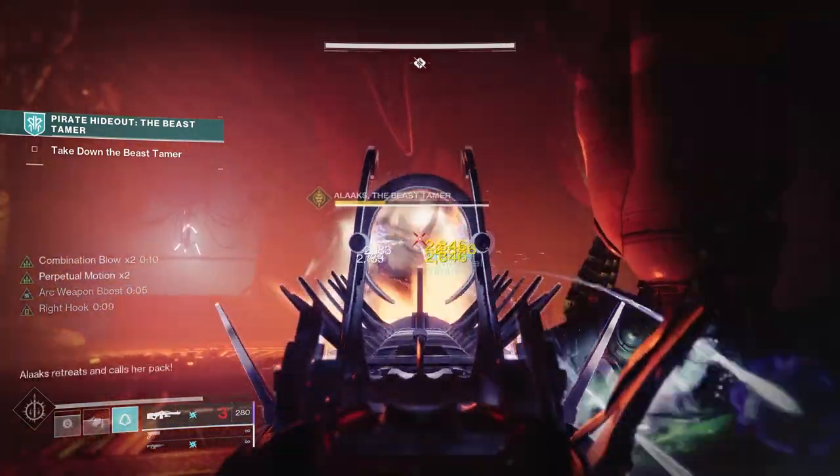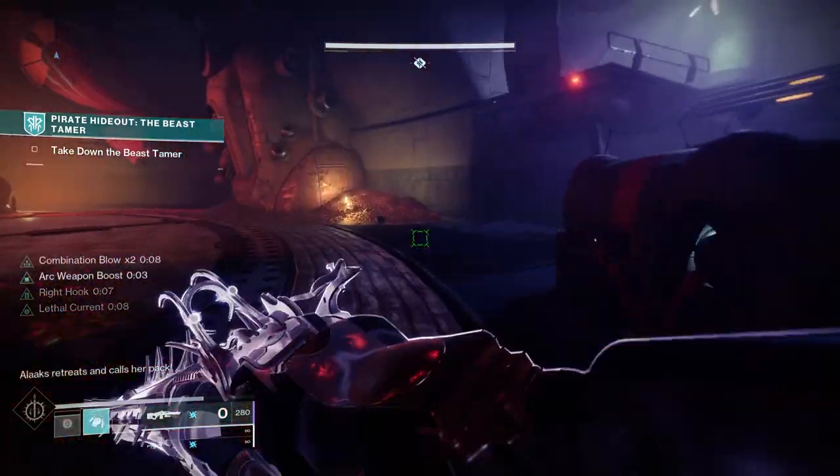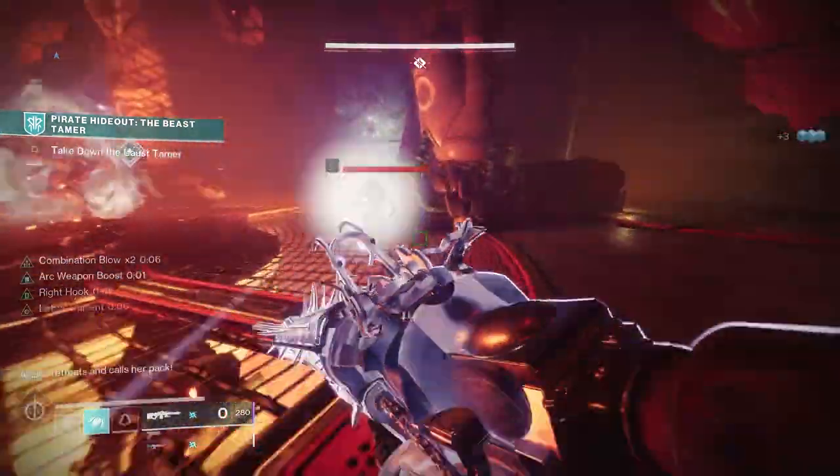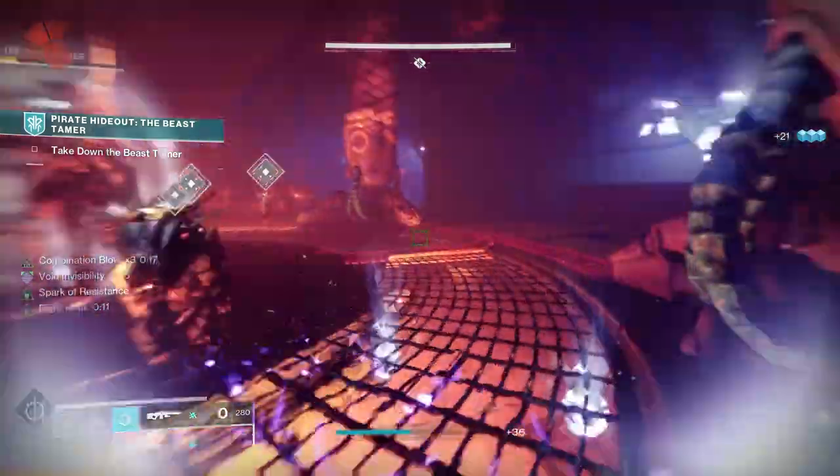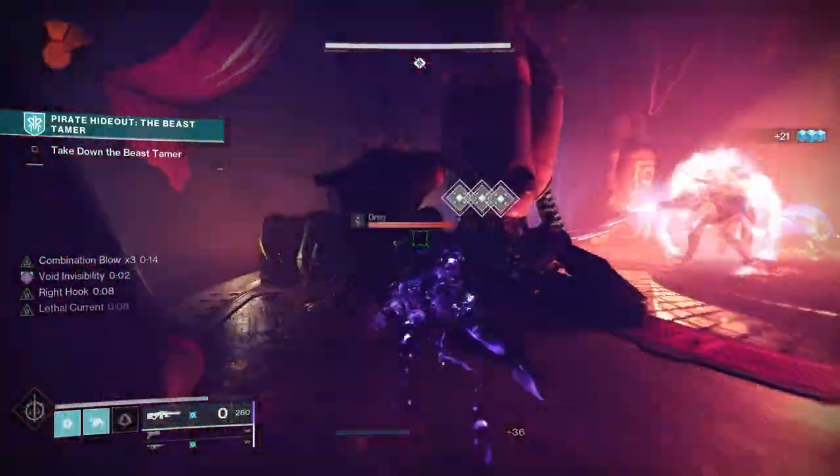Arc 3.0 has some great melee-focused abilities, and this paired up with Swashbuckler Weapons and Rat King means you're going to be that invisible and electrifying assassin who can heal on demand in tricky situations.